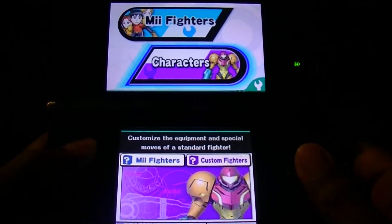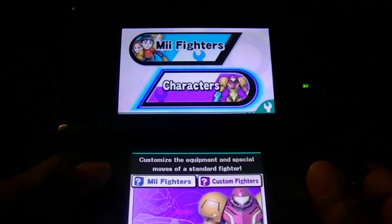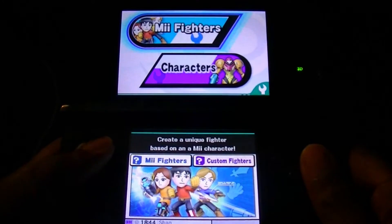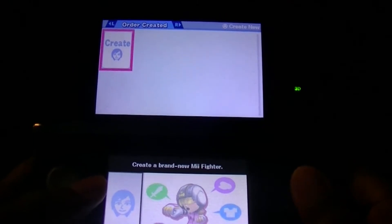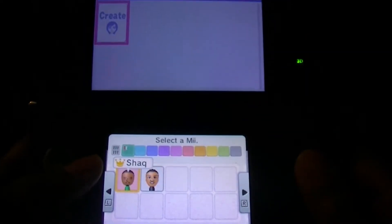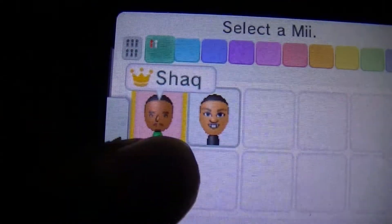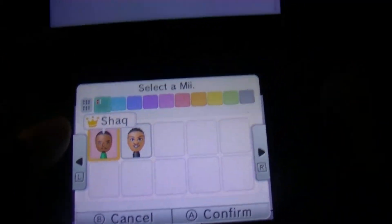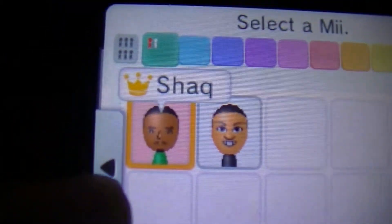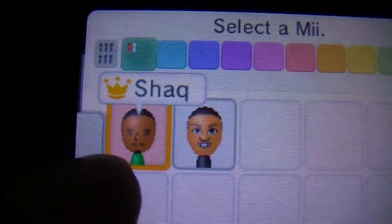I just didn't know what that was — customize special moves of a standard character. I saw that on the back of the box art, but I'm about to go ahead and try to make my Mii fighter. Here's mine — look at mine. That's as close as I can make mine. I don't know, check out my ugly Mii.